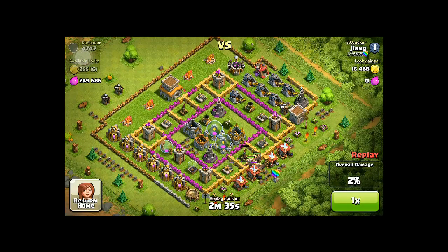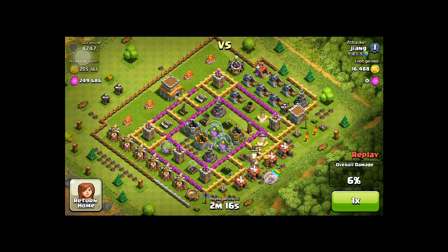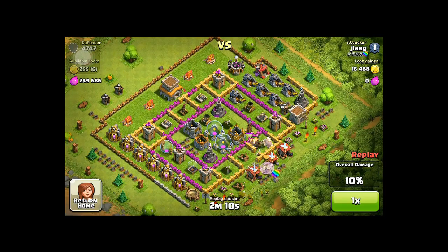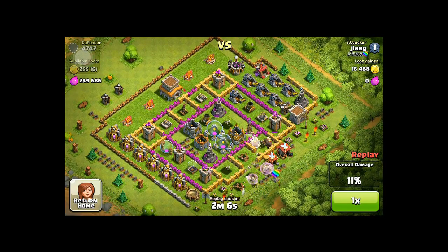First of all you use some spells to take out some defense. And then you deploy the big guys with the healer behind it. The firepower will be attracted to attack the big guy, and the healer is safe.